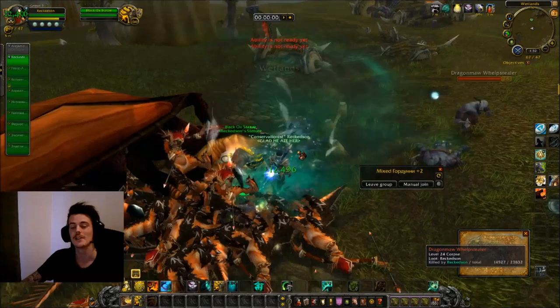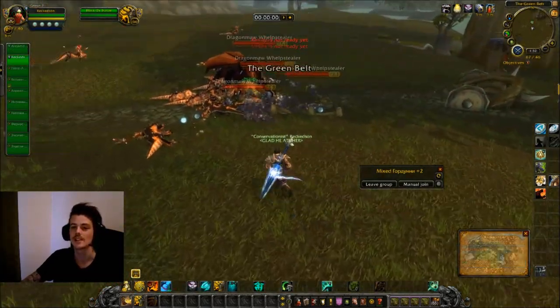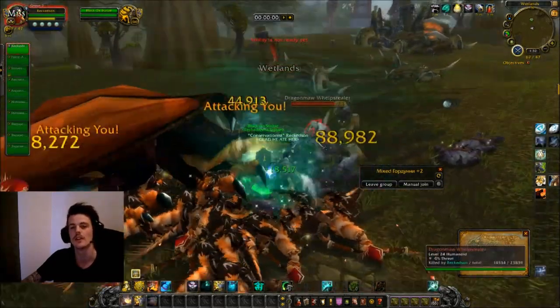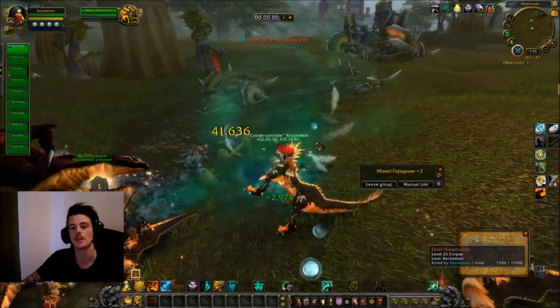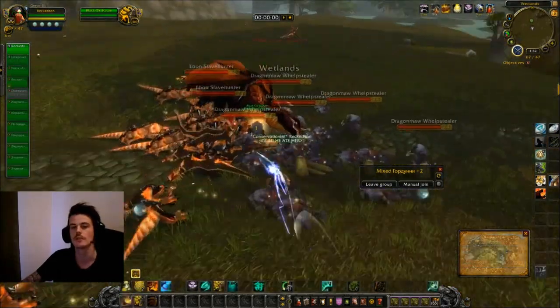When it comes to items, you're farming this place to obtain a battle pet called Crimson Whelpling. It has a really low drop chance, but you're killing so many mobs per hour that you should aim at getting one Crimson Whelpling like every hour or second hour or so.